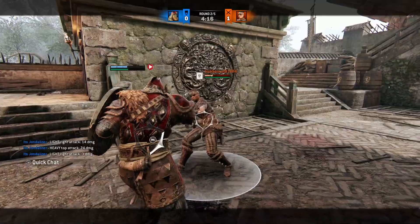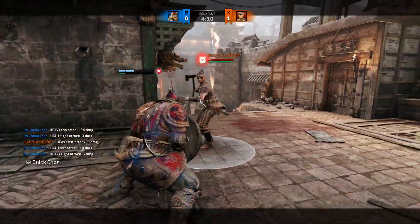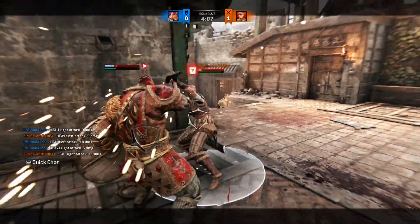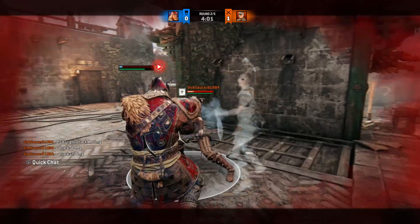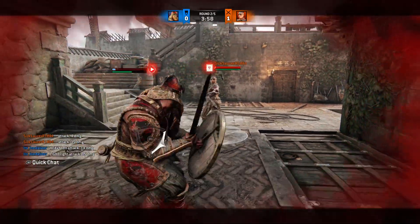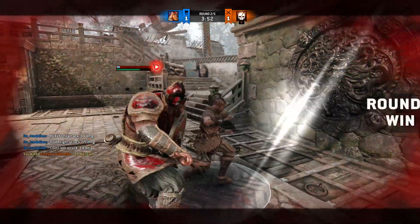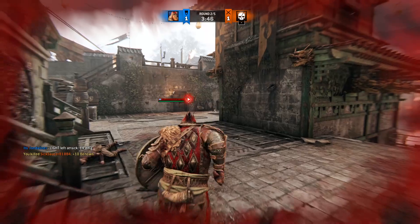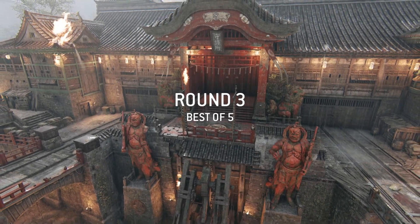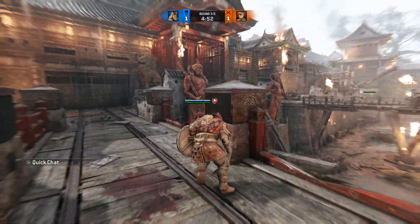He goes for all those heavy parries. I'm gonna scare him — dodge attack. Oh my god, I'm scared now — I might survive though. I think he'll go for a guard break, so I'll just zone. He's not dead though. Watch this — you can just let go of full guard instantly and dodge out of it. I baited that headbutt or tackle from Shaman so hard. I can't believe that worked — that ain't gonna work again but I'll take it.